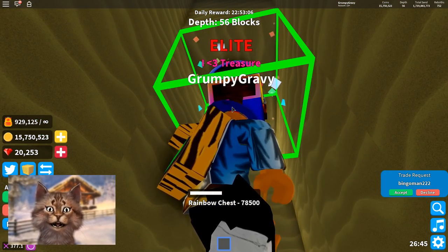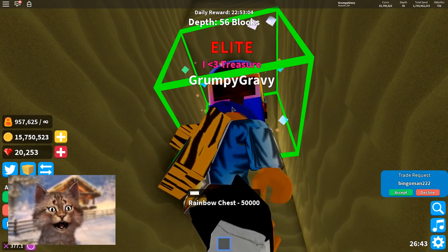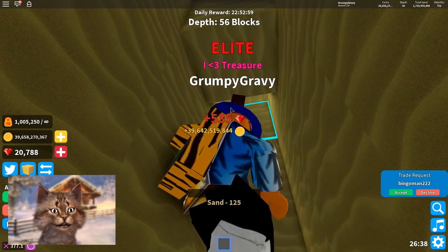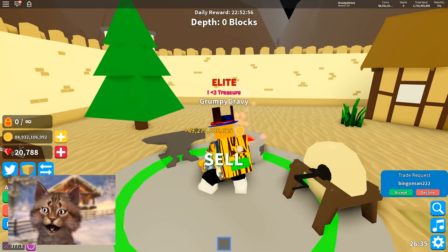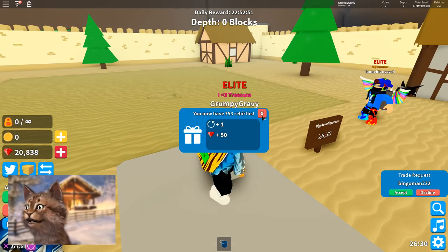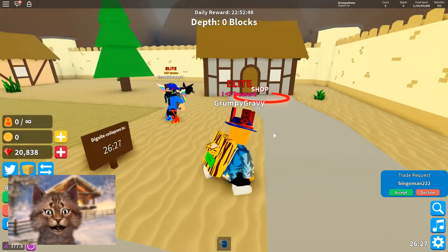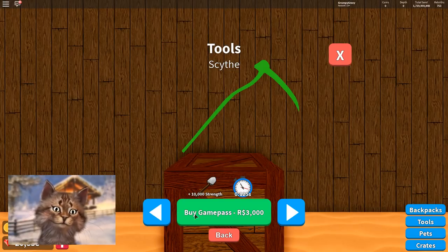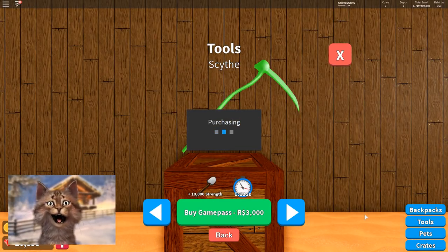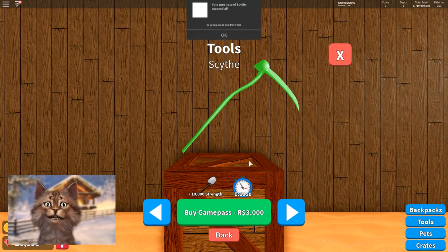We're almost there — let's go! I'm gonna sell right now and I should have enough, just with this I should have enough to rebirth. And then I'm gonna get the mythical scythe. Let's see how much. Oh yes, oh my god, that is so good. It's so crazy how one of those chests is literally so amazing. Alright guys, I think it's time to buy this. Ready? 3, 2, 1 — and we purchased the mythical scythe.